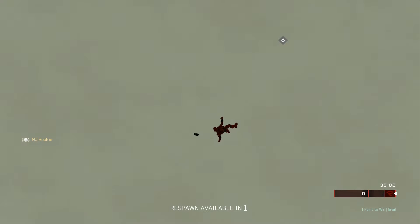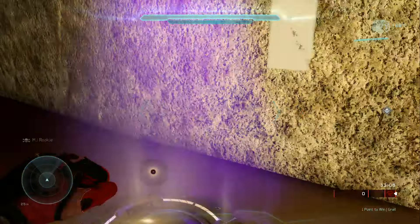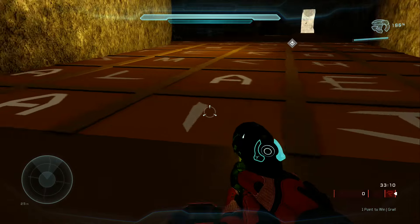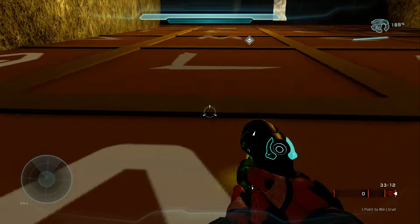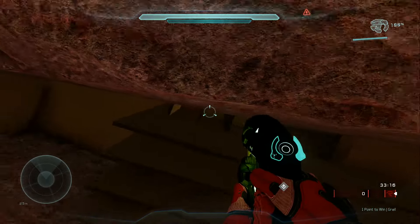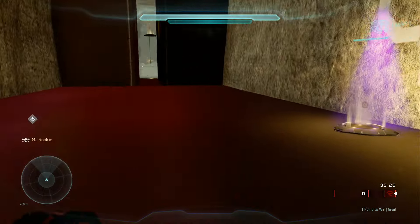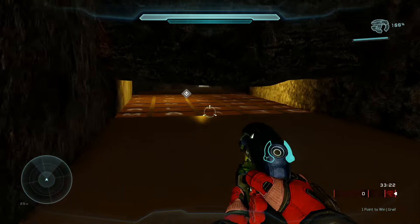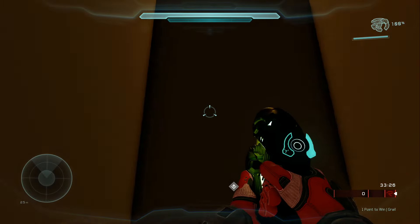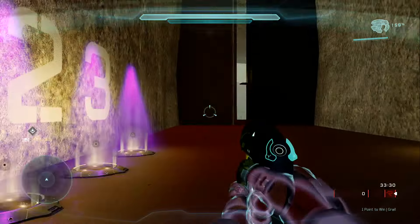I'll let you guys go ahead and check this out for yourself. If you want to download this, go to the file share of Captain Direwolf and you'll be treated to the Crusade map, as well as the game type which is called Grail — like the Holy Grail. You'll be equipped with a plasma pistol and most standard game type options, but most importantly the no-cheating clause that he has in there.